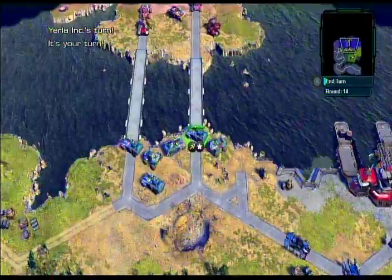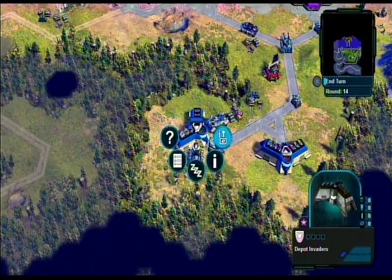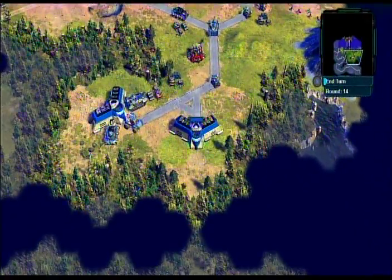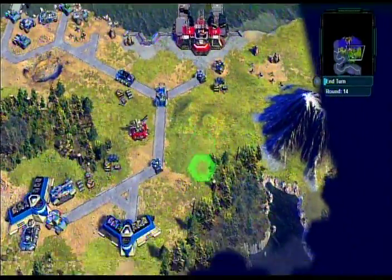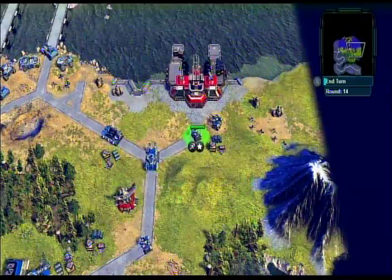Let me make sure I've deployed everyone from these depots. D-pad — yes, that one's out. No resources in this one. No resources in here either, so these places are of no use to us anymore. But we got the units out of them and got a container extra unit from a container over there.